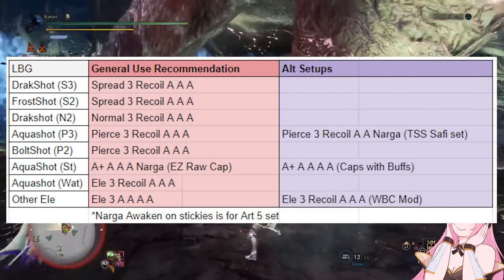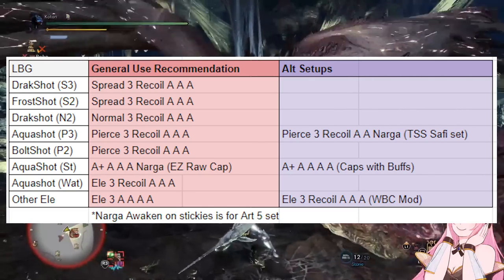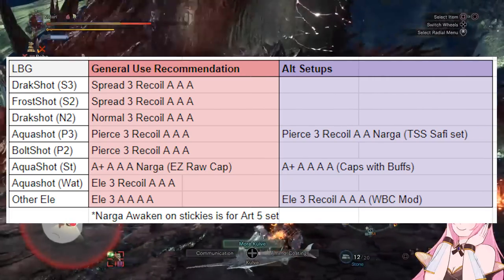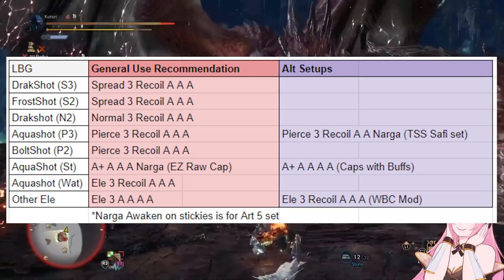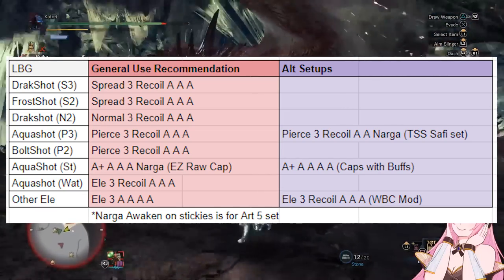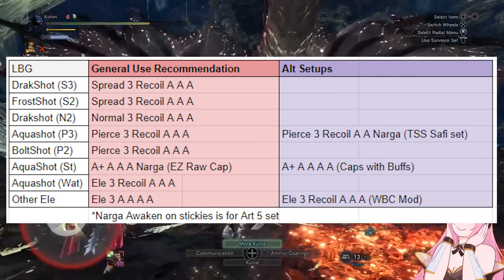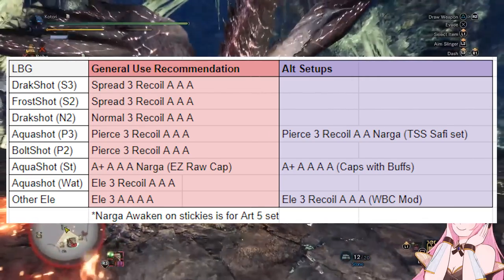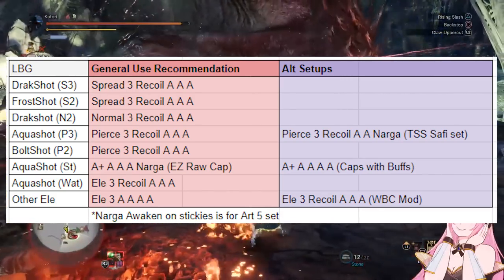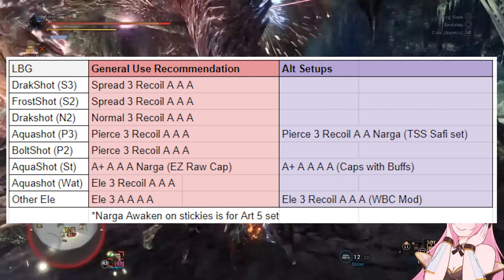Finally we have the elemental light bowguns. The only special one in terms of loadout for element is the Aqua Shot — yes, you need three of these if you want to run all of the different ammo archetypes. This one runs the standard loadout with element ammo 3 up, a recoil awakened, and three attacks. Otherwise all the other elemental bowguns correspond exactly to what their name says their element is. These do not need a recoil awakened, so instead we throw in an extra attack awakened because elemental ammo does scale with raw attack. That said, you will save a mod slot if you do run a recoil awakened, letting you fit in a wyvern blast counter mod — but don't bother with close range or range attack mods as they don't really affect element ammo at all.